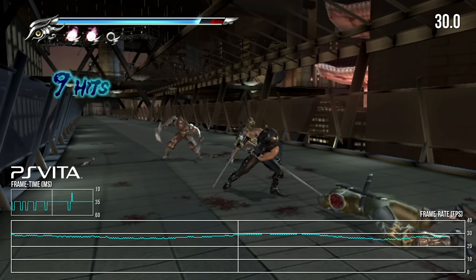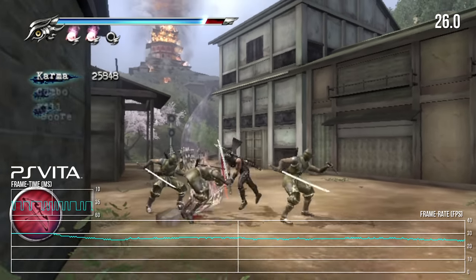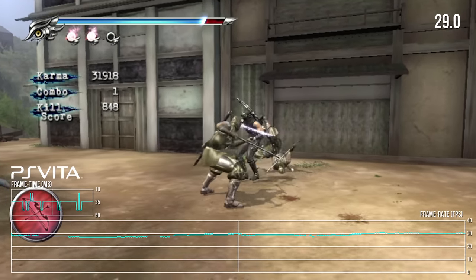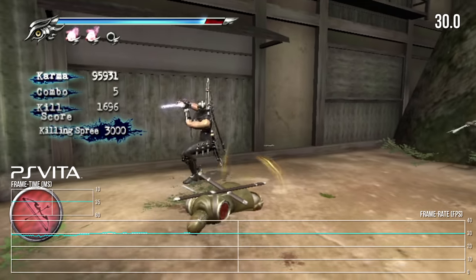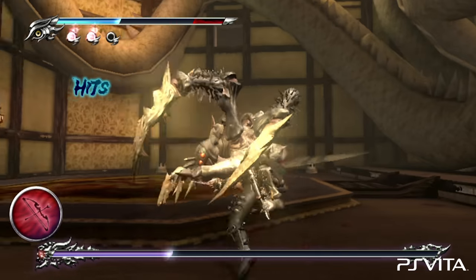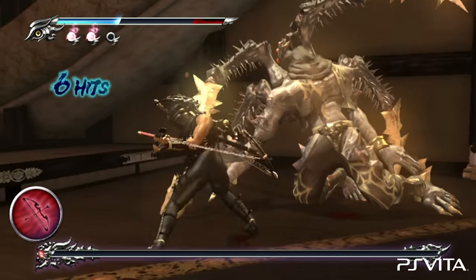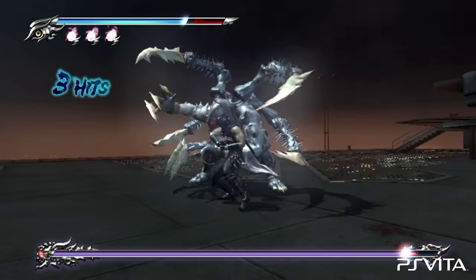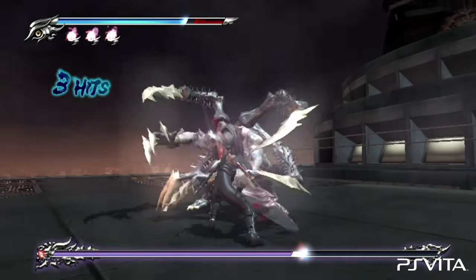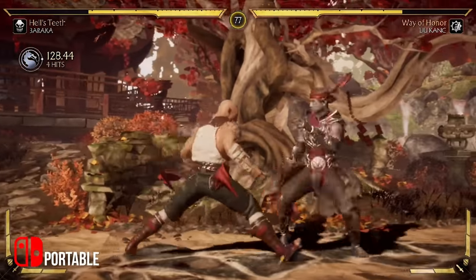On the Vita, the gore from the 360 version has been partially restored, and it was suggested that disabling this would improve performance — but from what I can tell this doesn't really seem to be the case, and the game continues to drop below 30fps during combat. The gore system is still toned down compared to the 360 original. It's a huge step down, but it's also kind of impressive that it exists at all — the Vita hardware is nowhere near as capable as the 360 or PS3, and this feels like a precursor to various modern Switch ports that require more than the system can comfortably deliver.